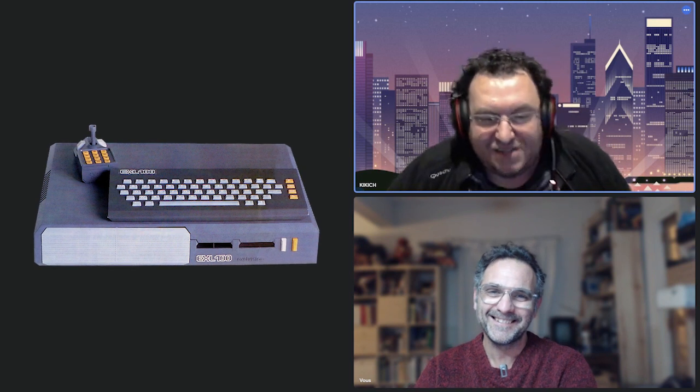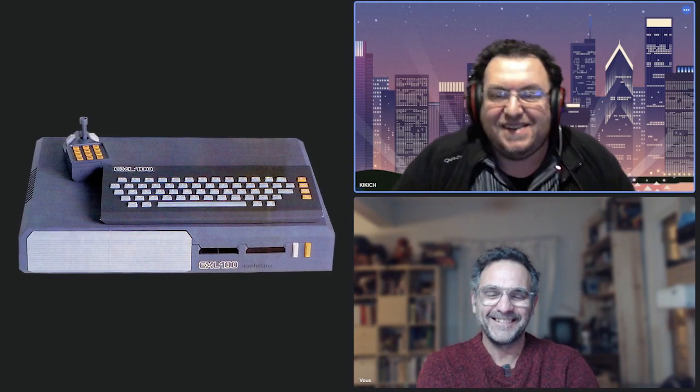After that I had an Excel Vision. That's why I was a bit more productive on this machine — it touched me more personally. I didn't know the VG5000 before it. I had an Excel Vision because my brother had asked for an Amstrad CPC, but my father brought home an Excel Vision instead — probably because it was discounted at the time, being end-of-life. My brother was a bit disappointed; I hadn't asked for anything so I was happy. We did eventually get the CPC a year or two later.